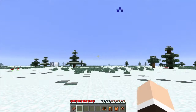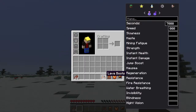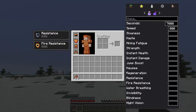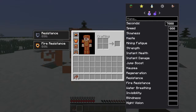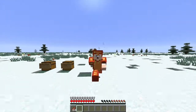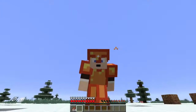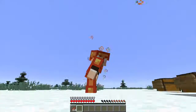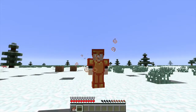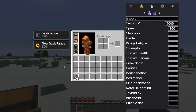Next we have the Lava armor. This one gives you two effects — Resistance and Fire Resistance — which is a pretty solid combination since lava likes to spread everywhere. It looks orange to me — I know I'm not colorblind — yes it looks orange and a bit red.